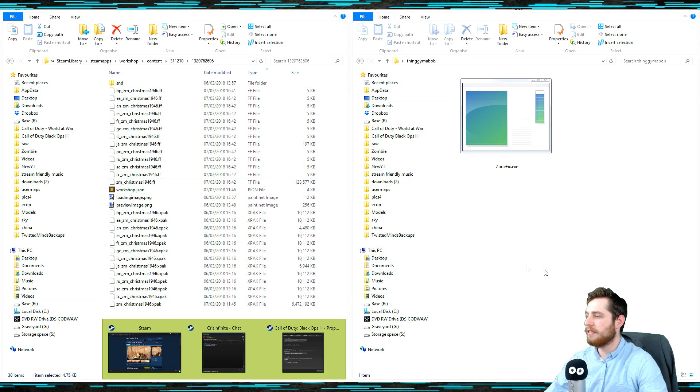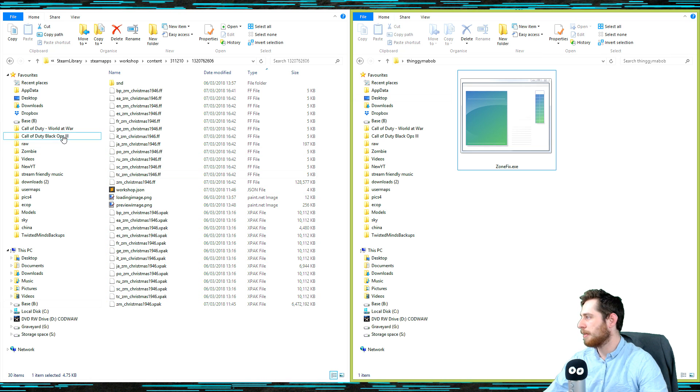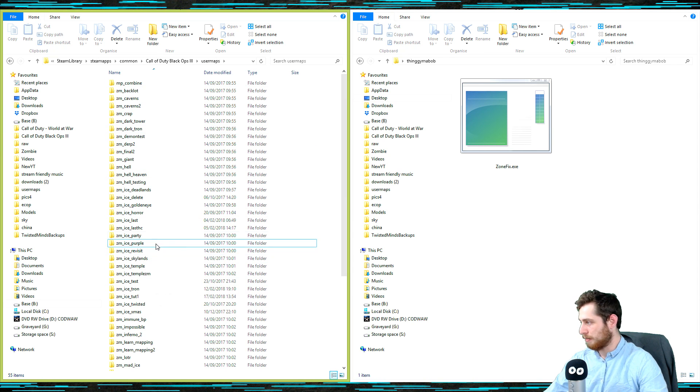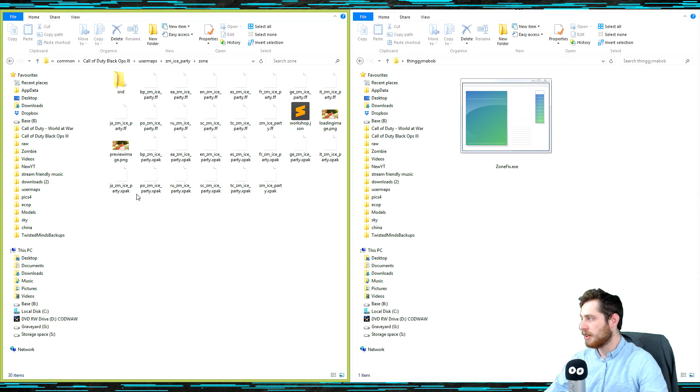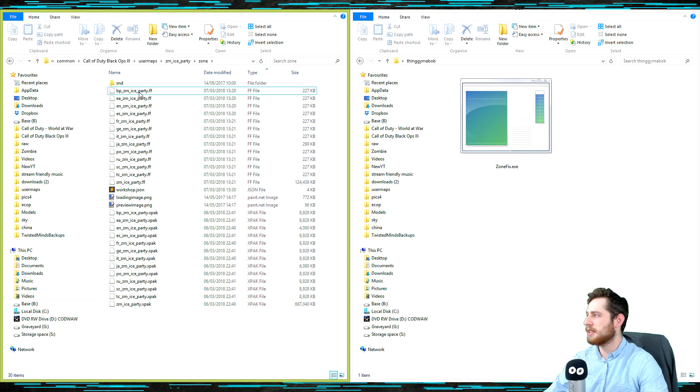It's a little bit different if you're going to be doing this for maps that you are making. If you're making them, you go to your Black Ops 3, go to User Maps, then go to your map — so it's to Party, Zone, and you go to Zone. Same thing as if you were fixing someone else's map — you just drag these in one by one.